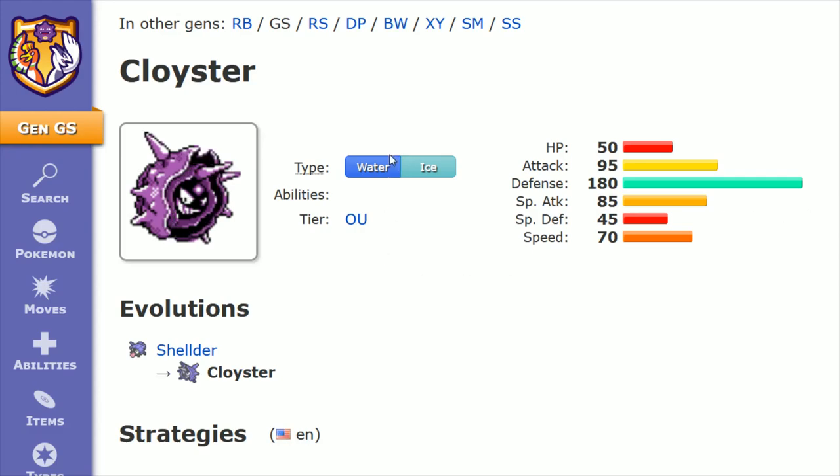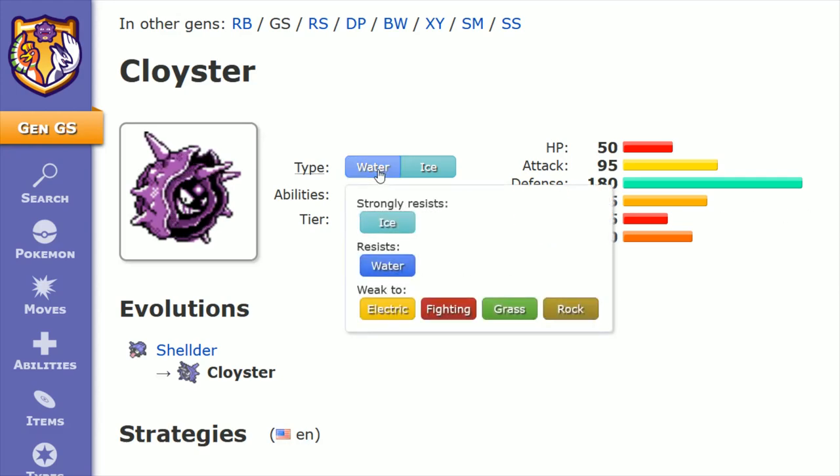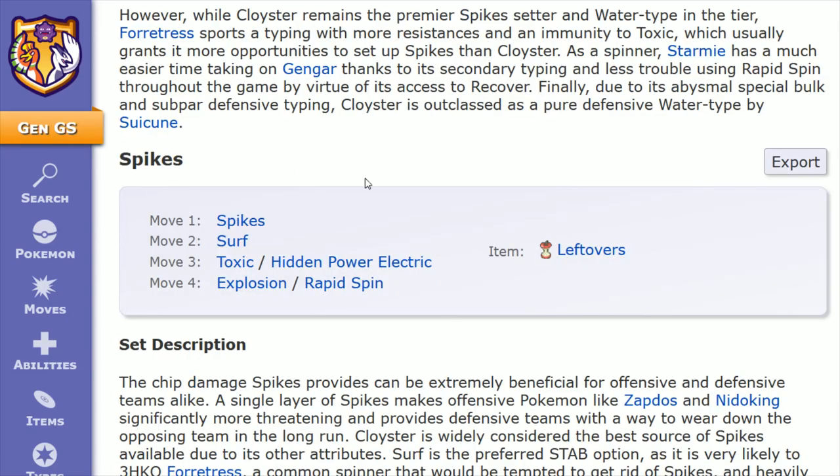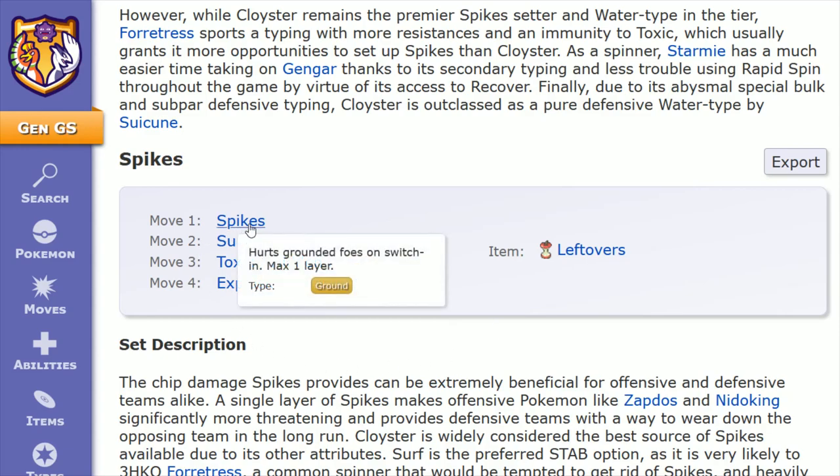Cloyster is a Water-Ice type, and this is going to leave it strongly resisting Ice, resisting Water, and then weak to Electric, Fighting, Grass, and Rock. In terms of its stats, its Defense is off the charts all the way up at 180 — very impressive. Also a nice Attack at 95, Special Attack at 85, Speed at 70, HP at 50, and Special Defense at 45.